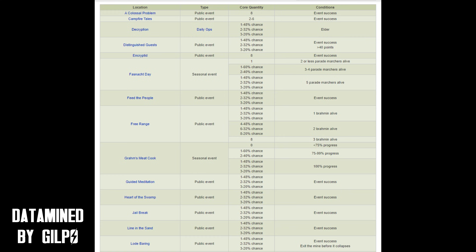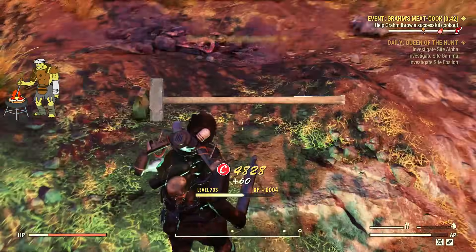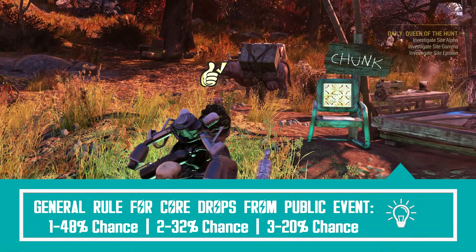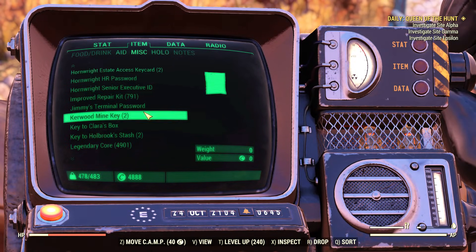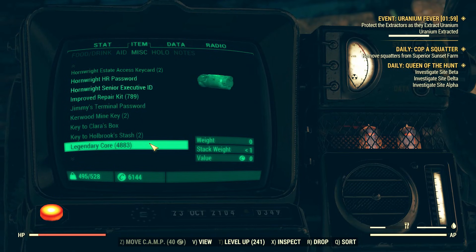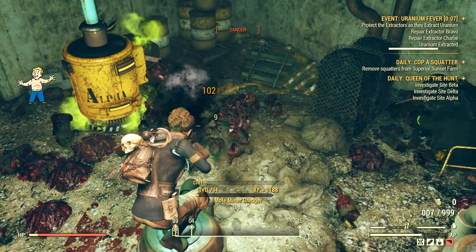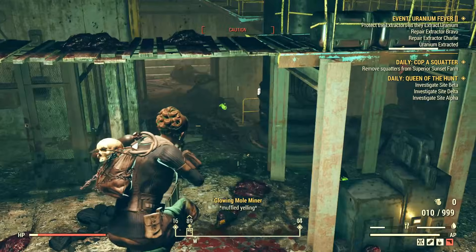Tier 3 and 4 public events are more rewarding. For example, Colossal Problem and Encrypted always reward 8 cores per completion, while Scorched Earth rewards only 5 for whatever reason. Events like Project Paradise can drop from 1 to 8 cores depending on how many creatures survive. Free Range follows the same logic. But then there are rates that don't make sense — Radiation Rumble has a maximum of only 3 cores per completion, and Campfire Tales gives 2 to 6 cores. I've tested public events without bosses and often receive 2 to 3 cores, so the drop rates seem to be working decently, apart from a few bugs.